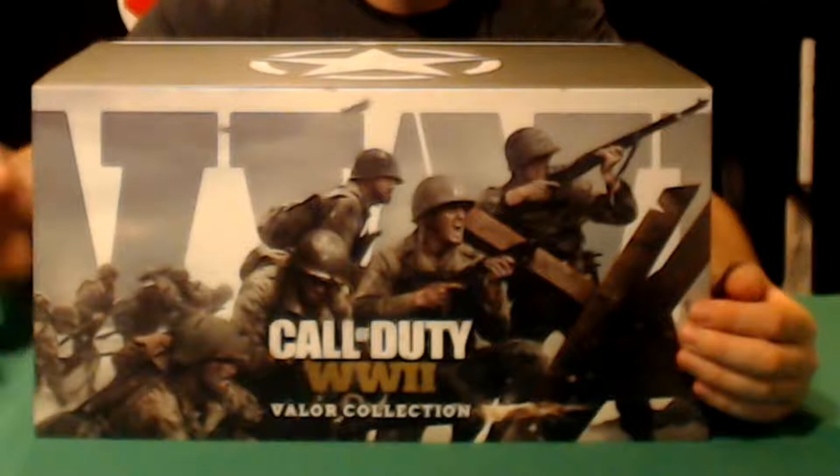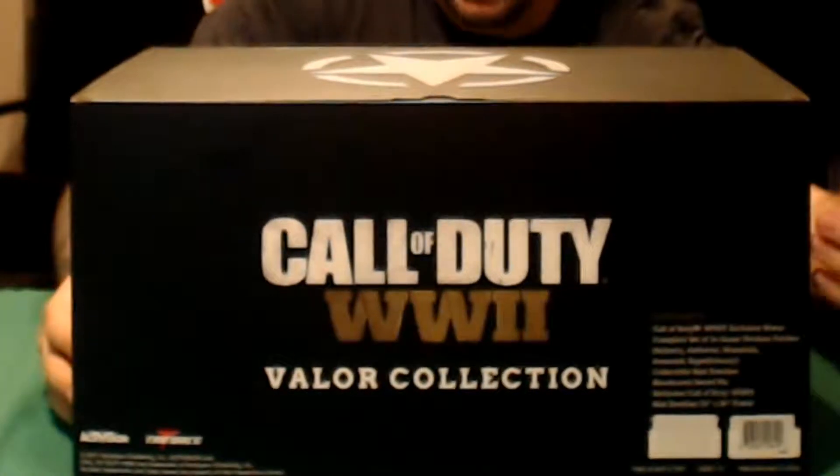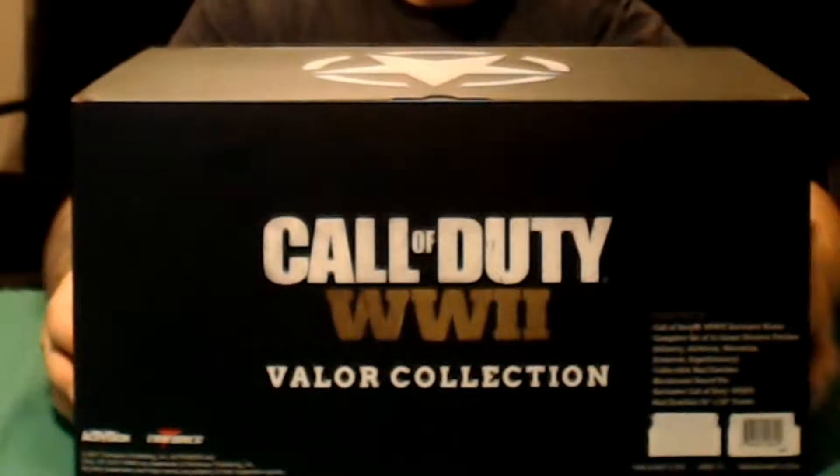Alright, let's dive right in. On the front of the box we have the Soldier Storming the Beach along with the Hedgehog, which is also going to be the bronze statue on the inside. On the top we have the Star. On the opposite side of the box we've got the World War II Valor collection as well as all the goodies that are listed inside this box.